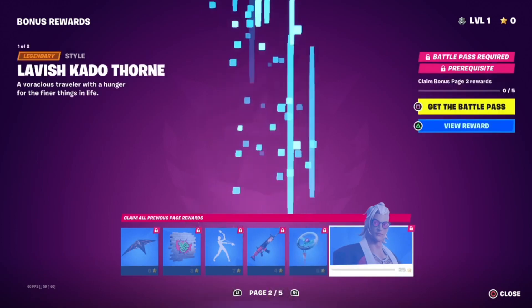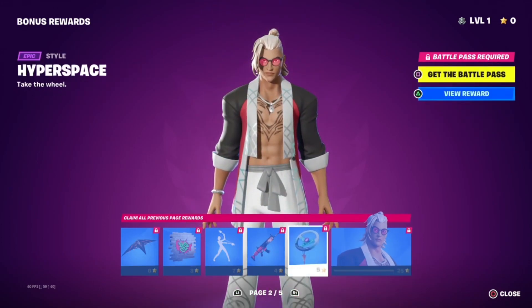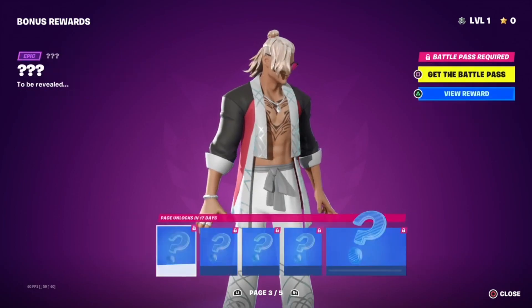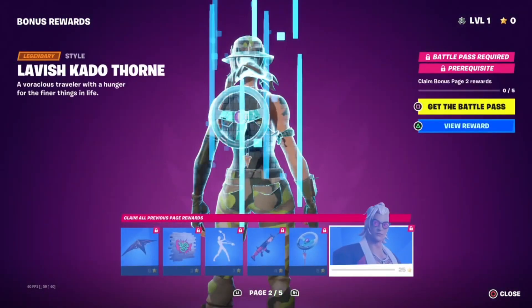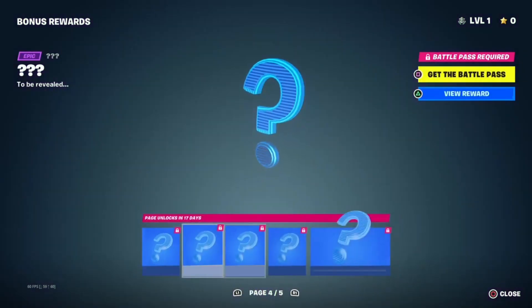We have the Hyperspace backbling, we have the Lavish Cato Thorn skin. That's the guy from last season — I forgot his name — but we'll get into him. And we have all the selectable styles, which are not coming until 17 days.